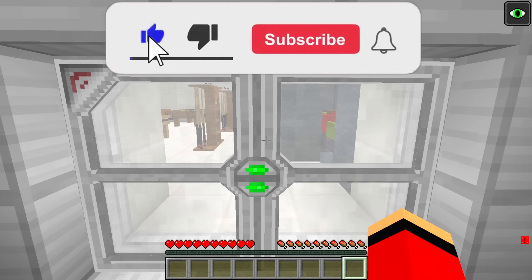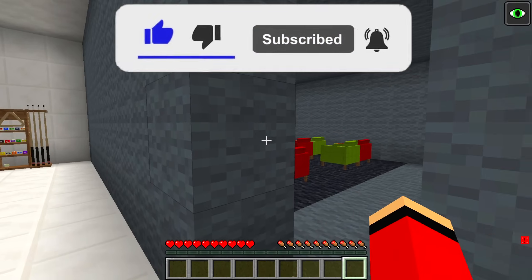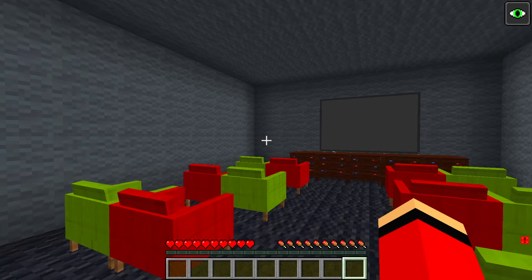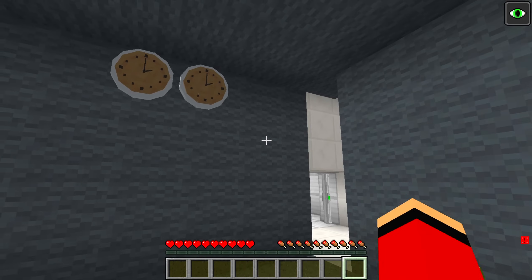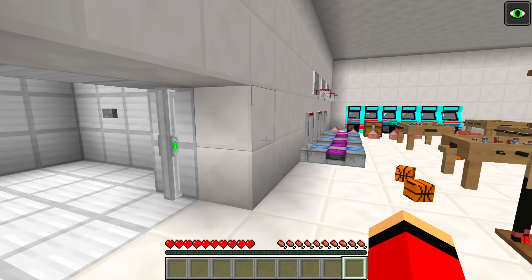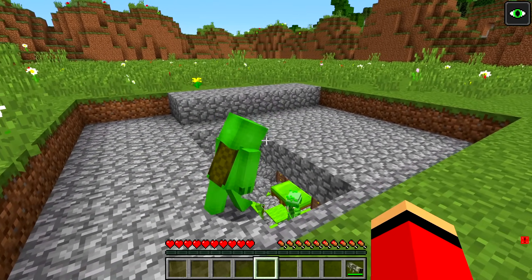Moving on, the last room is for entertainment — we won't get bored here. On this side is the theater room where we can all watch movies together. With all this, living in the shelter will be easy. That's not good — we're almost out of time. I need to go check on Mikey. I hope he's okay and that he's made a shelter.